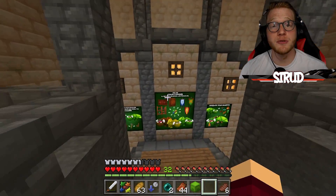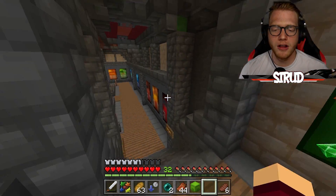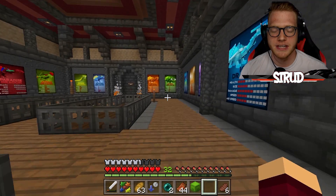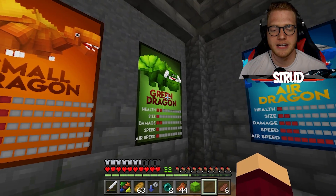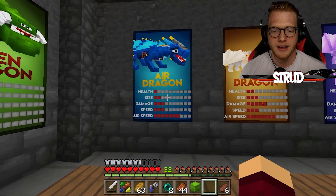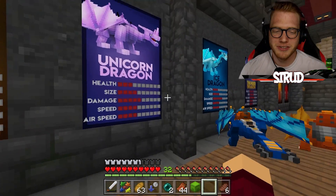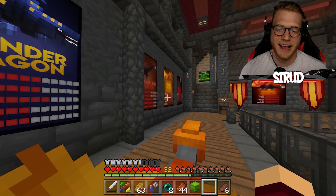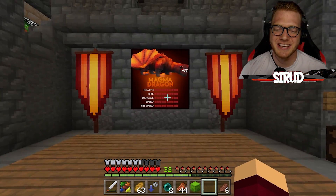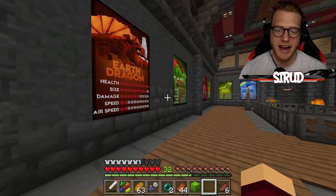Before we start our adventure, I want to remind all of you guys of all the amazing dragons that we should hopefully be acquiring throughout the series. We started off with a small dragon, also known as Poncho, and last episode we managed to get ourselves the Air Dragon, also known as Cyclone. But there's a bunch of really awesome other dragons that get bigger and better and stronger as we go on.